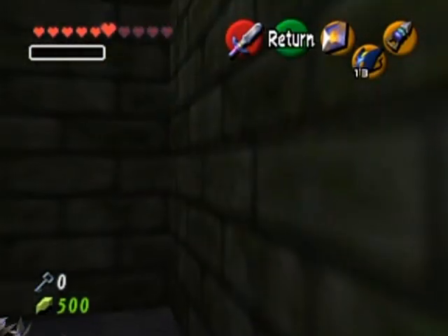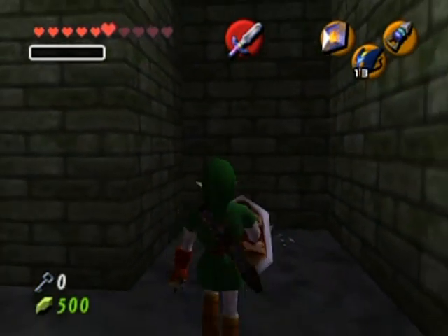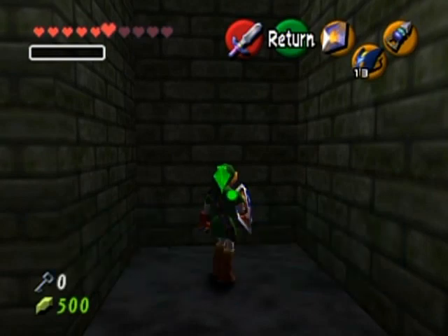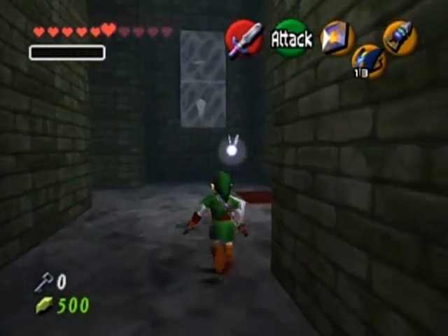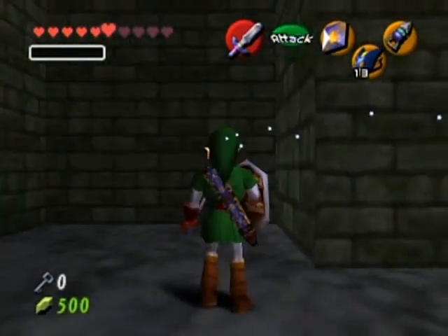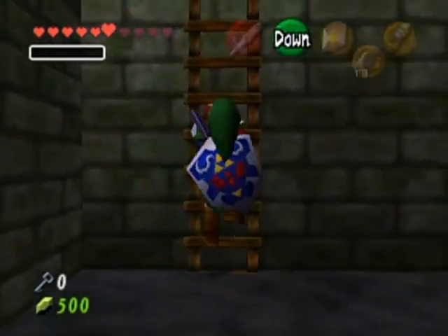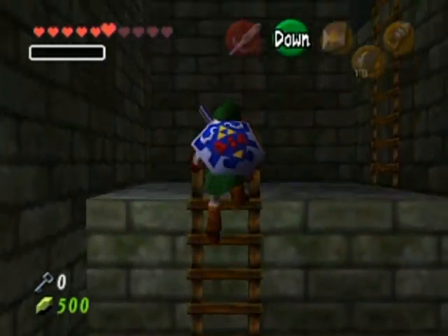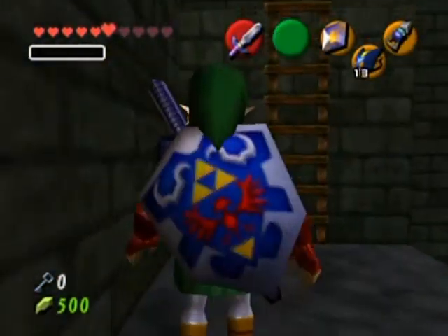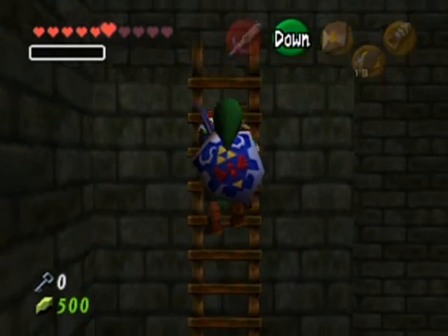I hear that Skulltula. Wait, what? Why are you in this corn? You'll notice that the Master Sword does double damage compared to the Kokiri Sword, so that destroys Skulltulas in one hit instead of two. That makes me quite happy. And up we go. By the way, now that I have the hookshot, I can get that Skulltula back at Hyrule Castle, but I don't feel like going back just yet.